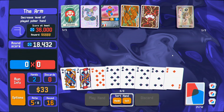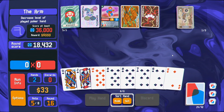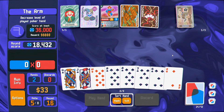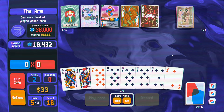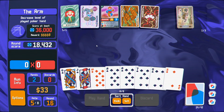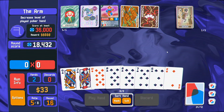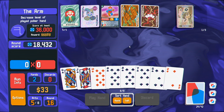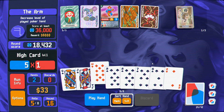That said, we can play a hand that doesn't work and still make it. Because we made 18,000 off that first hand — we could just do nothing here essentially: play high card, drop the diamonds. I don't really want to death one of the diamonds because I want to keep generating more death. So maybe that's the thing — it's like a really unimpressive high card. Putting a lot of faith in this last hand.